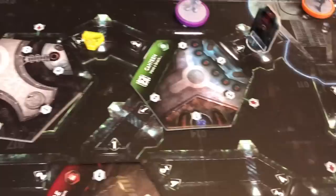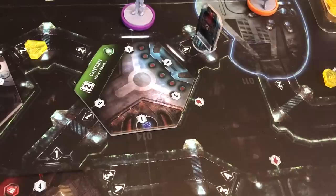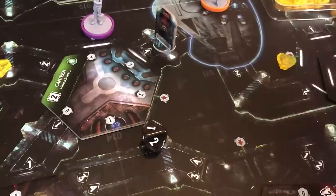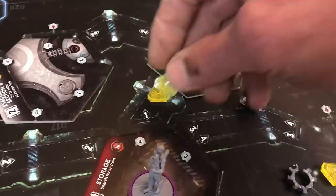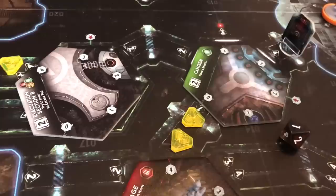Every time you move, you have to place noise — these yellow tokens. There is a noise dice. You roll the dice; if I rolled a one, I would have to put a noise token in corridor number one. That's all fine if it's the only noise token. But if I moved again and rolled a one again, as soon as you have duplicate noise tokens in a corridor, that's when you spawn a possible intruder. You draw from a bag, see what the token is, and then you've got intruders on the board.